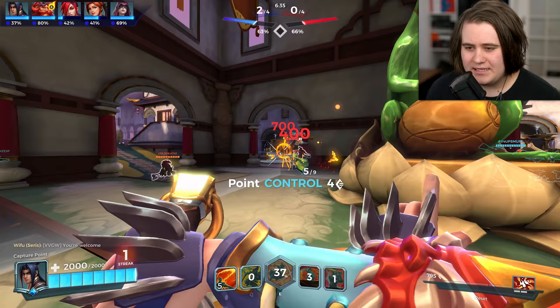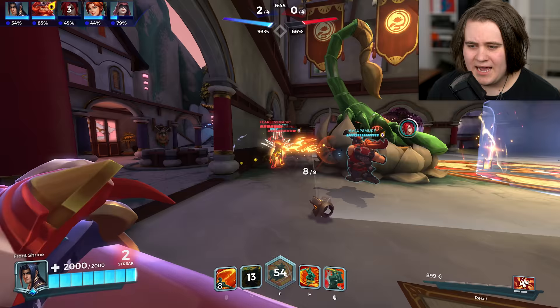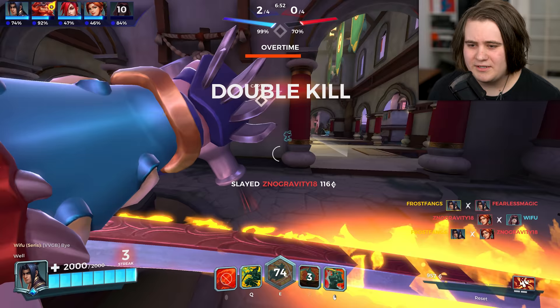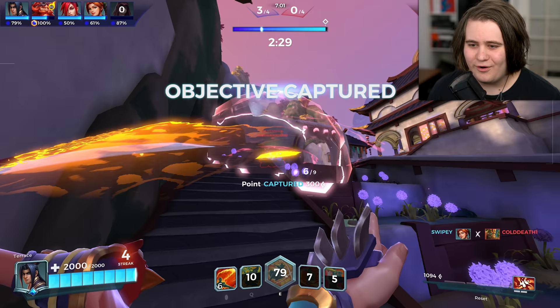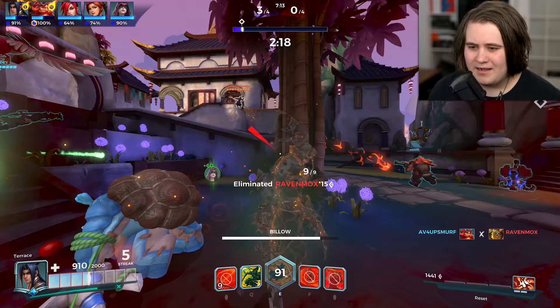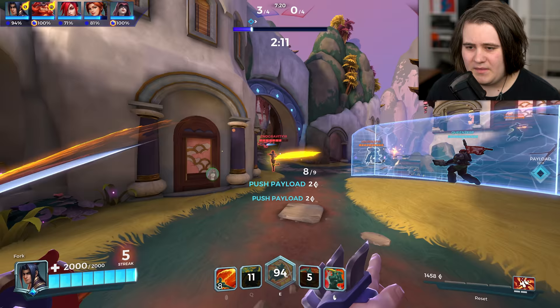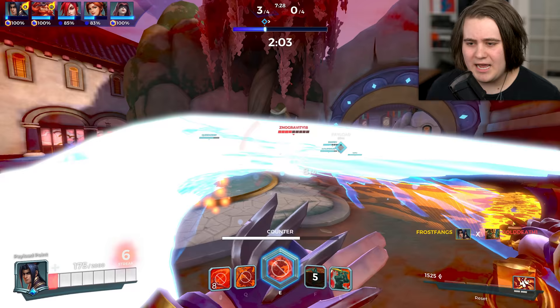There are some weird animation lockout timers on Zhin where you can't do stuff for a little while after you do some other stuff in your kit. It feels a little bit clunky. Hello Sha Lin, hit me. That counter doesn't actually seem to go as far as I was hoping - it goes about the same distance as your basic attacks. I don't know if this Makoa is a bot. He's running in where it doesn't make any sense. See what I mean? The lockout time feels so strange.